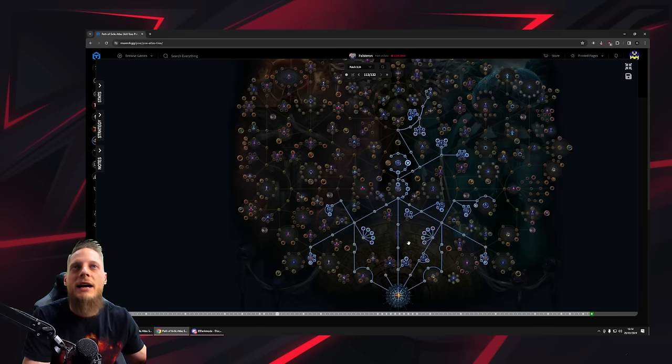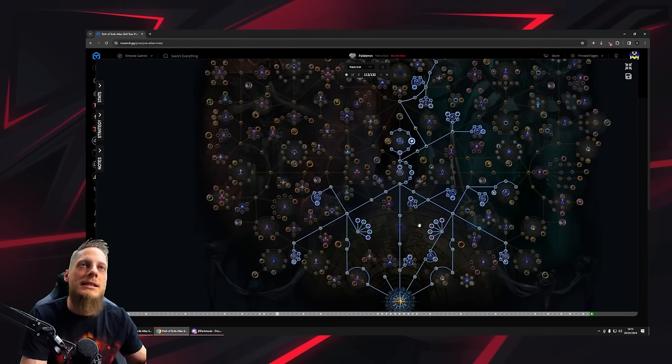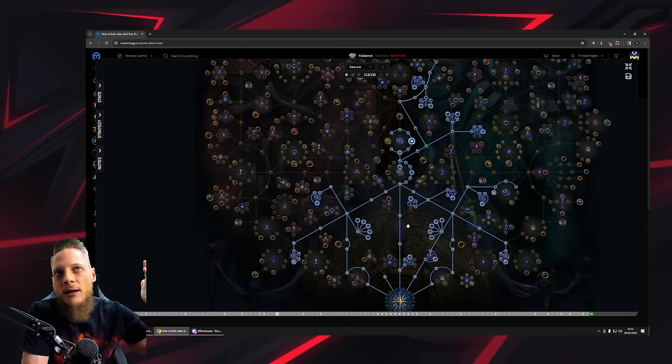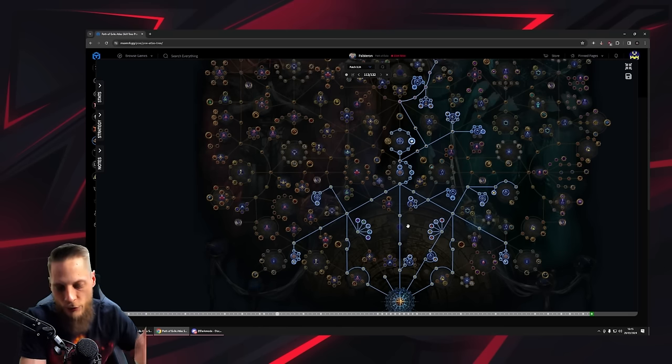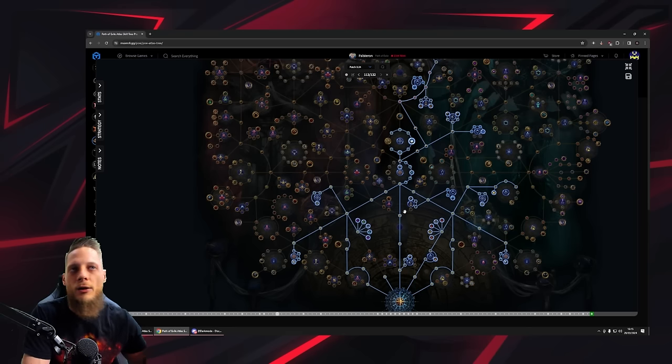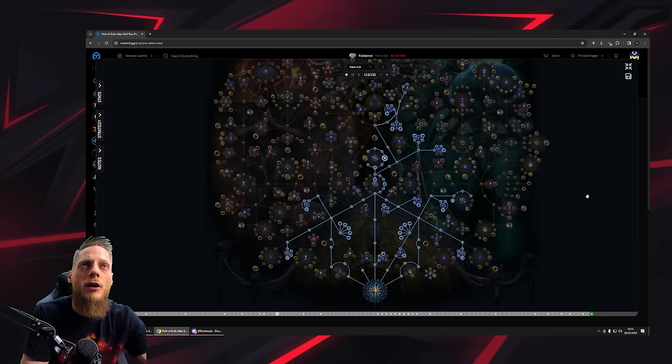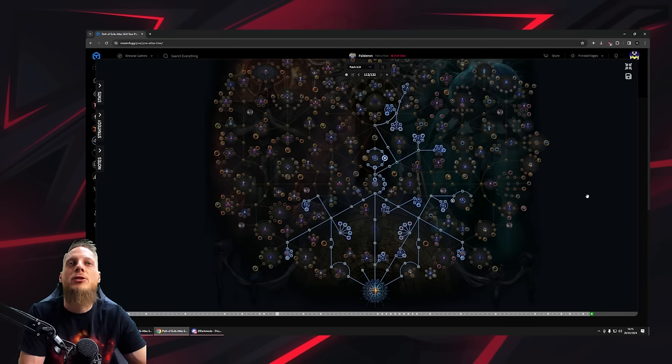I still haven't checked all the new scarabs or all the new tree options. From personal preference, my currency strategy candidates after finishing the atlas would likely be Legion, Delirium, or Ritual. Do whatever you enjoy — if you like Expedition and make a lot of currency with it, go for it. If you have tips or tricks for an even better early mapping experience, let me know in the comments. I'm always happy to adjust the tree based on good ideas. Thanks for tuning in and see you in the next video!